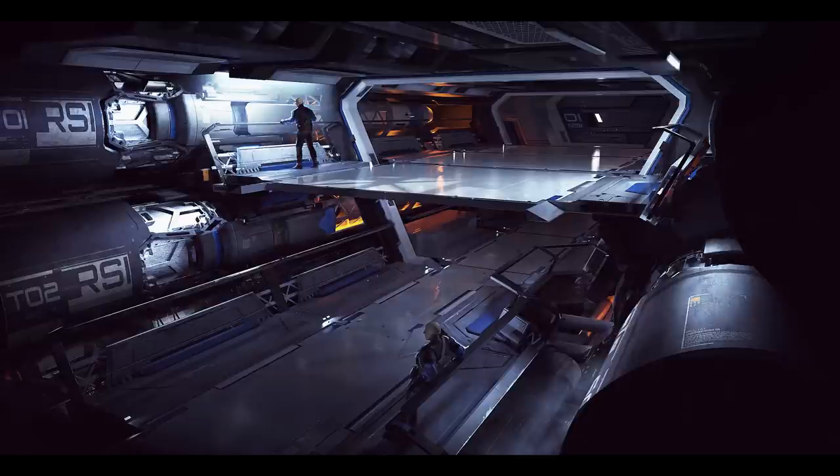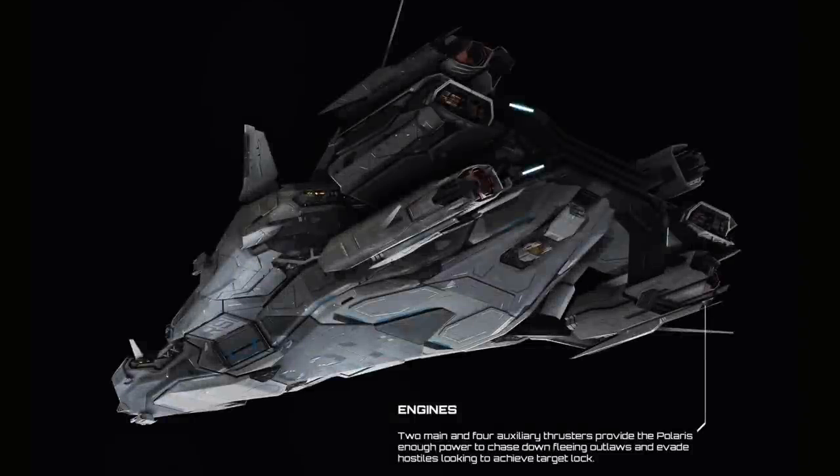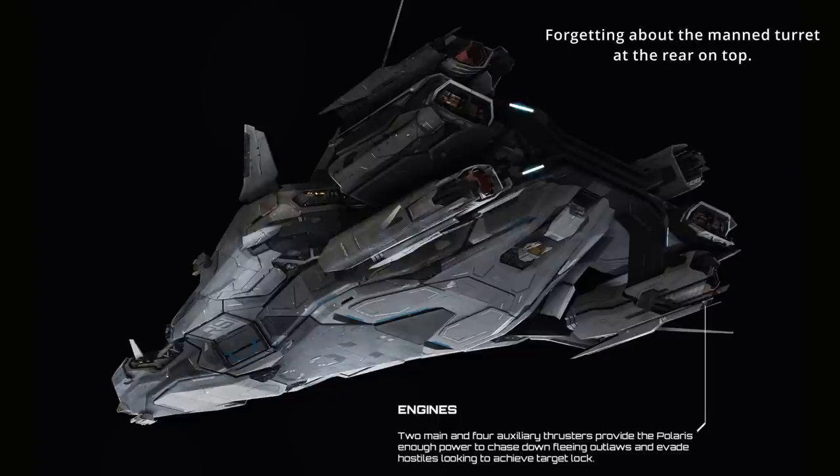Lastly, the big guns — 4 racks of 28 size 10 missiles. These are what the majority of people want this ship for. There is one concern I have about these torps which we'll get into in the summary. Another concern would be the rear facing remote turret — this would seem to be the only rear defense that this ship has as far as turrets are concerned. Given the unique shape of the ship, the turrets towards the front may not be angled to target to the rear of the ship. So it looks like there's a defensive hole at the rear of the Polaris.